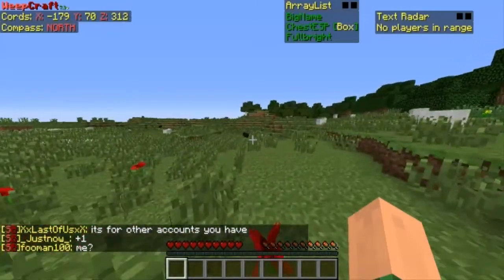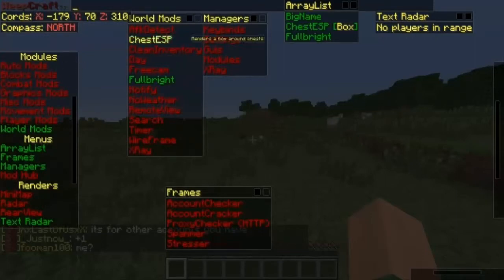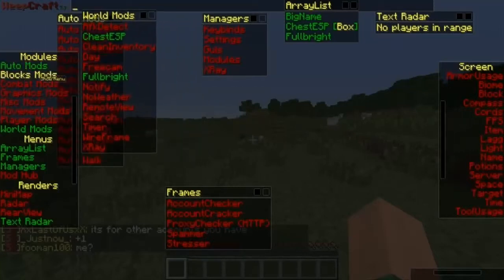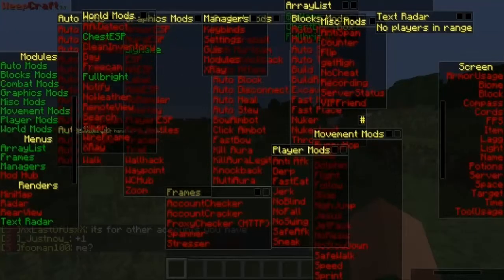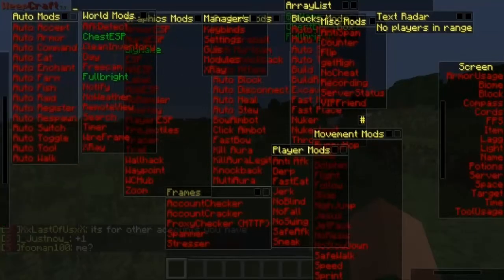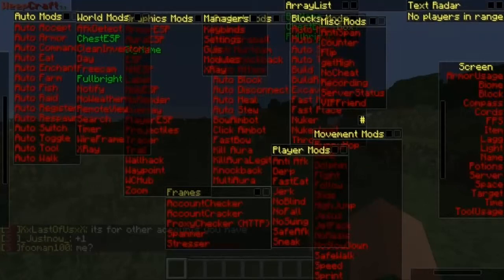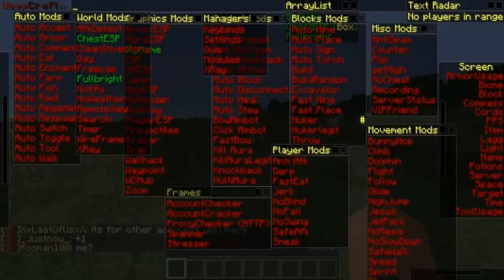Let's look at all the stuff that it has. These are all the mods that it has inside of it. You've got a radar, miscellaneous mods, and a movement mod.